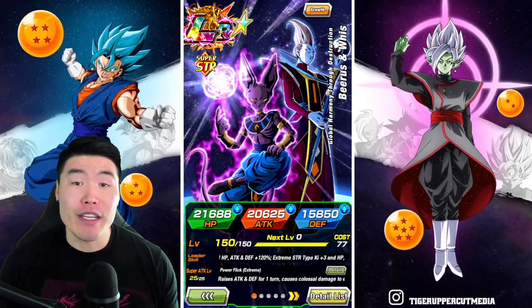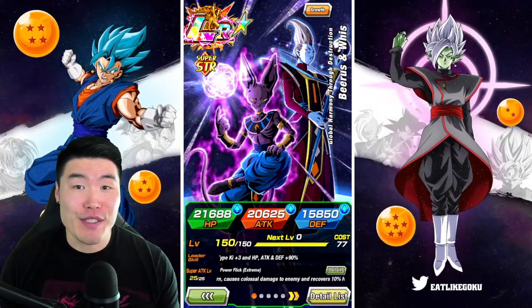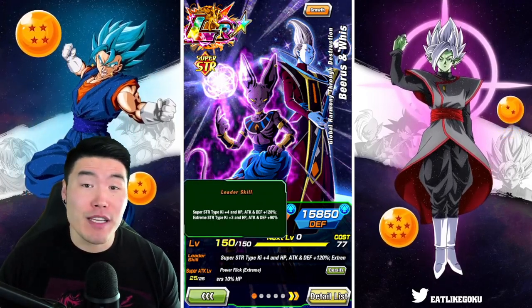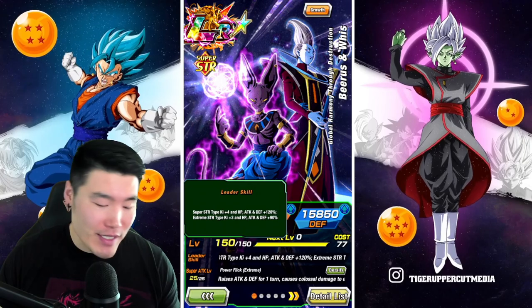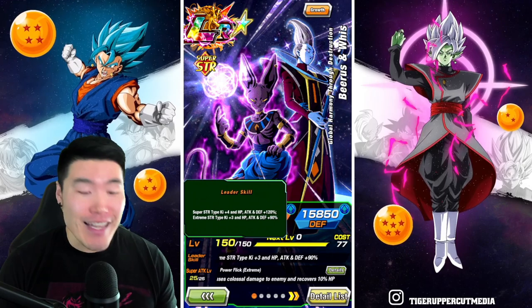If you guys happen to already know what they do, then feel free to skip ahead about a minute or so. Starting with the leader skill, it is Super STR types Ki+4, HP attack and defense plus 120%, or Extreme STR types Ki+3, HP attack and defense plus 90%.